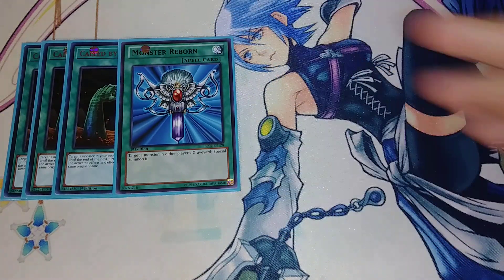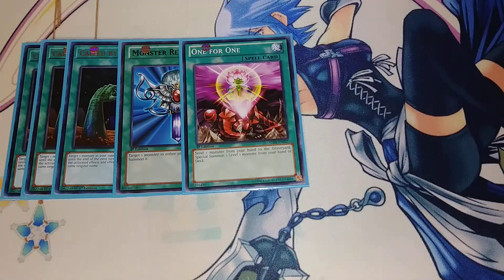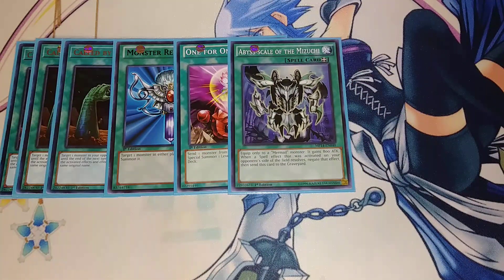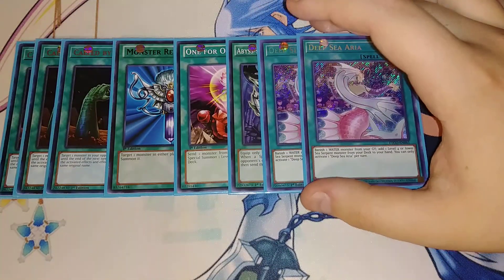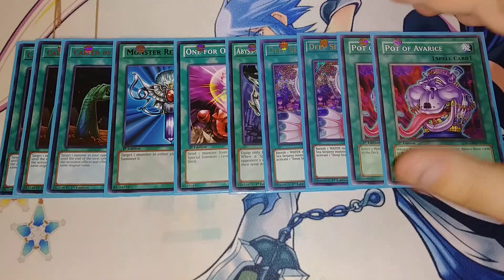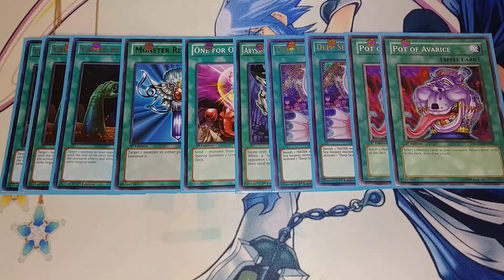We then play a single copy of Monster Reborn — essentially just an extender. One for One because it gets Neptibus out of the deck. Abyss Skill Mikazuchi negates a spell and Megalo searches it. And we play two copies of Deep Sea Aria: you banish a water monster from your graveyard to add a level four or lower Sea Serpent monster from your deck to your hand — Diva, Neptibus, whatever you need. I play it at two because you don't want multiple copies in hand and you don't want to draw into it much after your first turn. Then two copies of Avarice because you burn through resources so quickly in this deck.